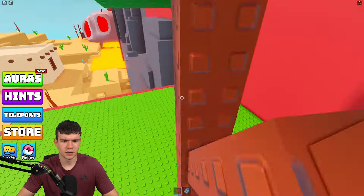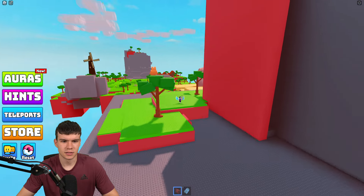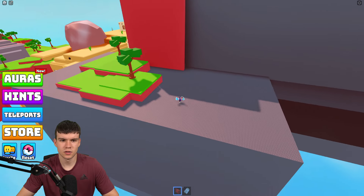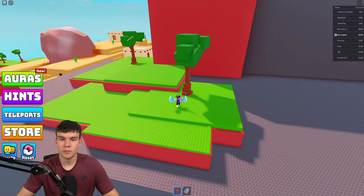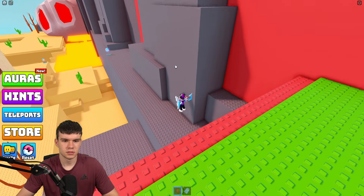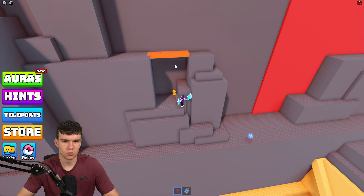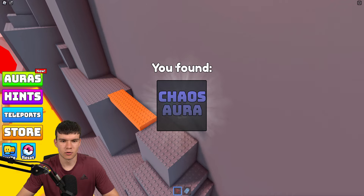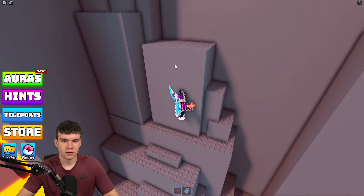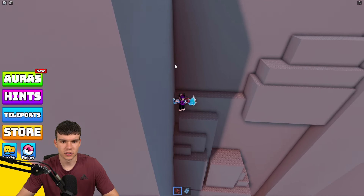To get up this section you might need to do a shift lock and rotate side to side quickly to get yourself up there. Nothing much around here — not to worry. We're going to have a run around here and we'll probably have to complete this small obby. There's one down there: the chaos aura — claim that one. Then jump up this bit, don't fall off.